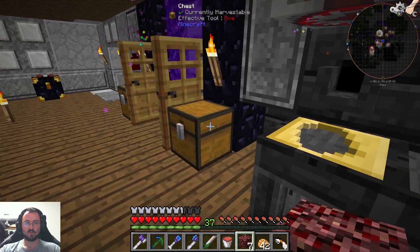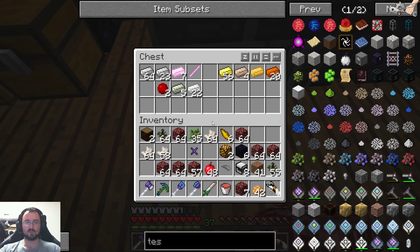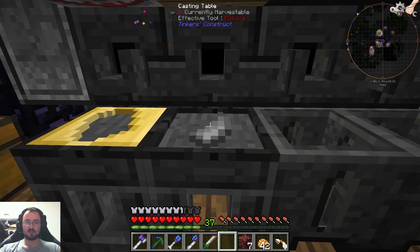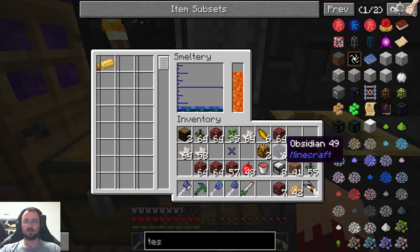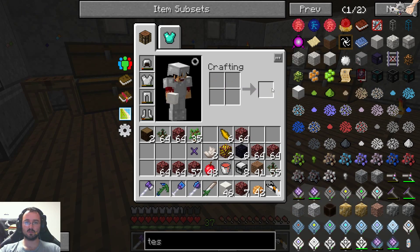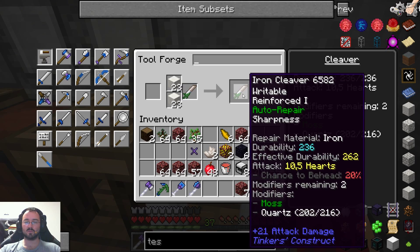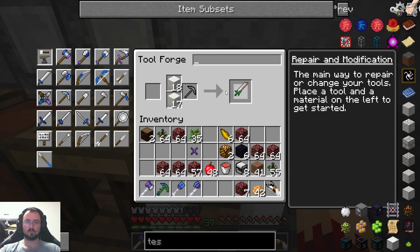We have the eight ingots. Now we need the sight head — we do not have the sight head yet, so we even need to make the pattern first. Side head. I think we need gold for this one still, or the aluminum brass. Let's try it with aluminum brass first. We want to make the cast for the sight first. Then we want to smelt the obsidian to get an obsidian binding — the reinforced one, the tough one.